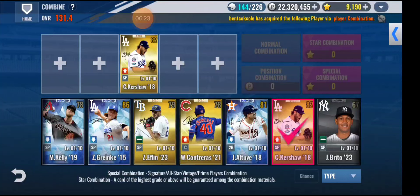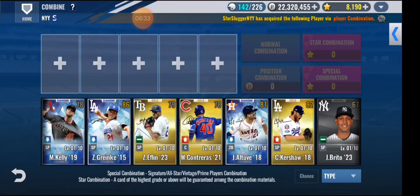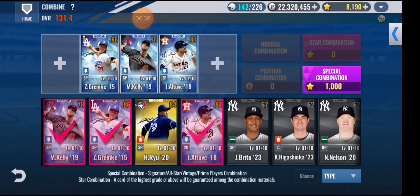First, two gold sigs — let's see if I can get a Yankee... no. Then the diamond sig combo after a long time — probably like a year, I'm not sure. Come on — wow, two Dodgers! I got Hesho and now Kershaw — two of the best starting pitchers. Come on, give me a Yankee!